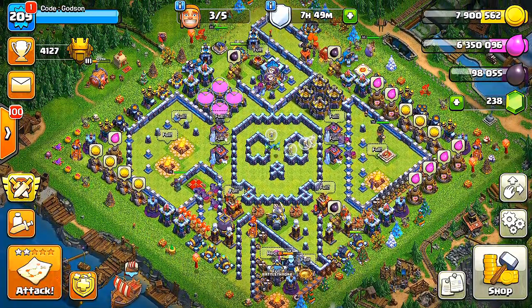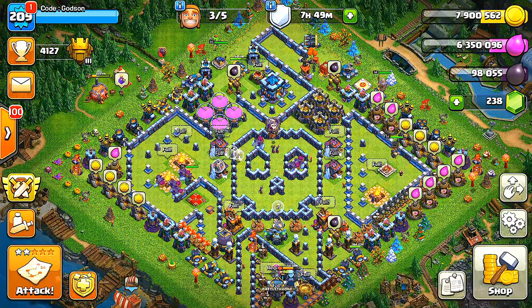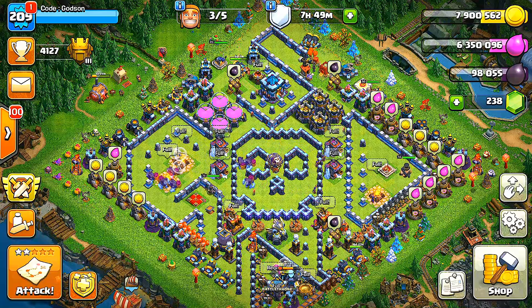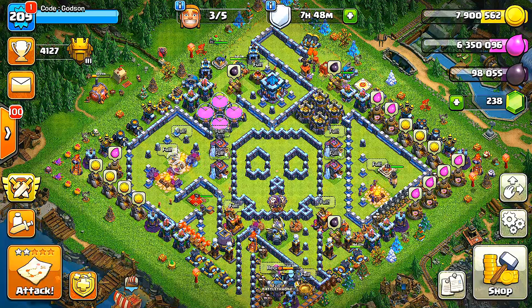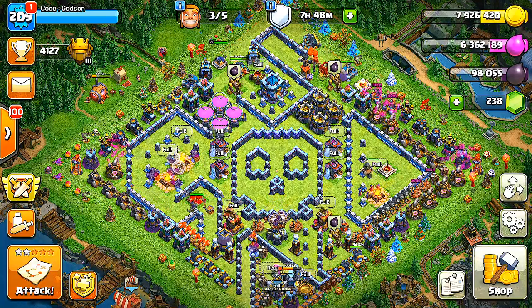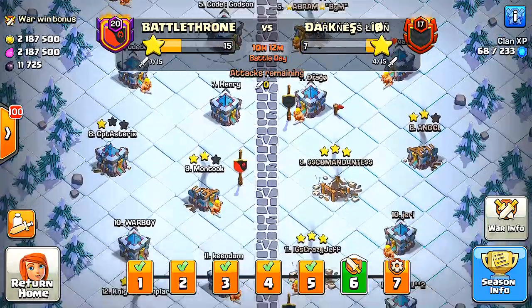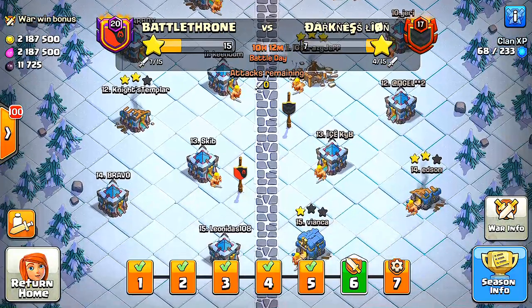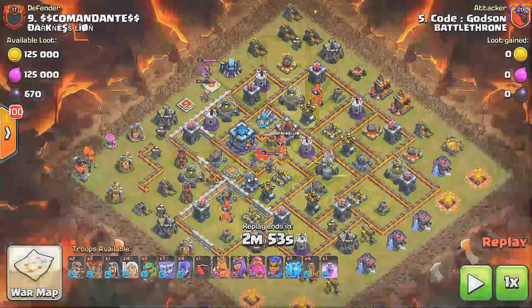We're here and it's Clan War Leagues time. Today's video I wanted to try and show you guys the progress of our war — I've been doing some really nice attacks and I'm gonna try and break it down. We're on day six already and it's been going pretty okay, we haven't lost a war yet. Let's go back to day four, which is really when I started getting all my three stars.